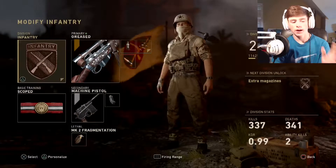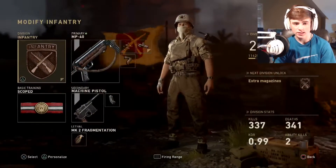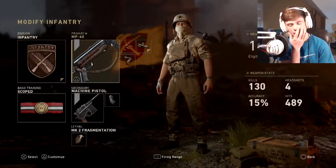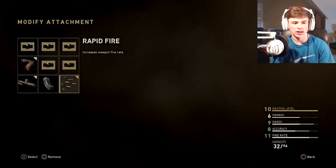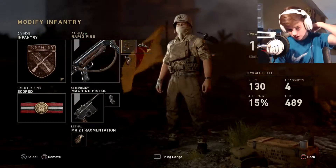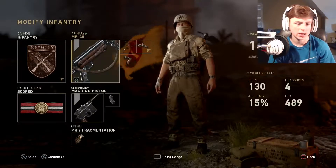My second class is the MP40 with rapid fire, advanced rifling, and grip. The only reason I don't have quick draw is because it really doesn't help at all — it's just a waste of an attachment slot. So I decided not to put that on there.